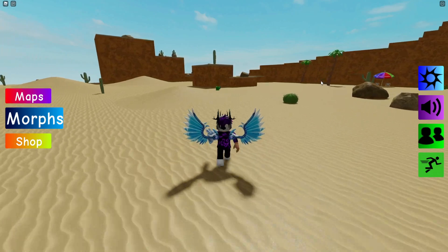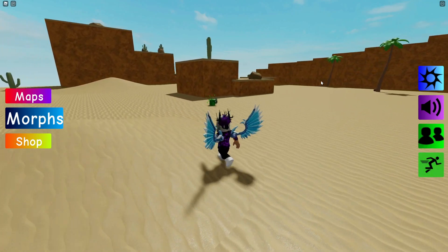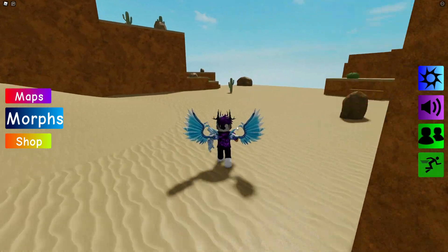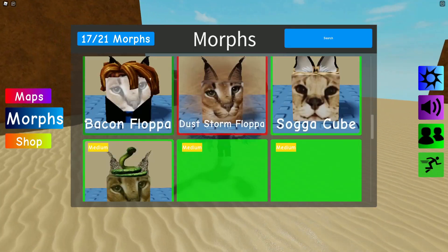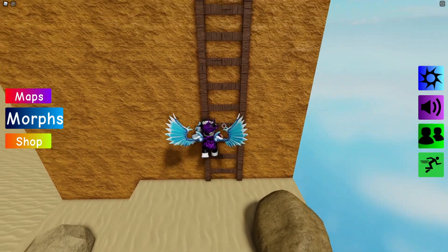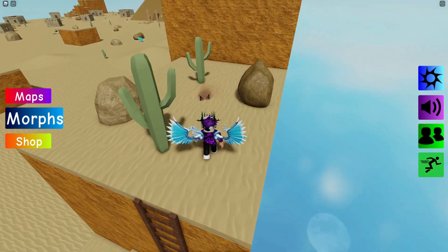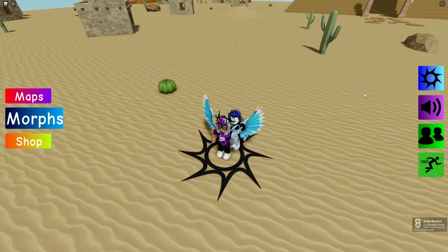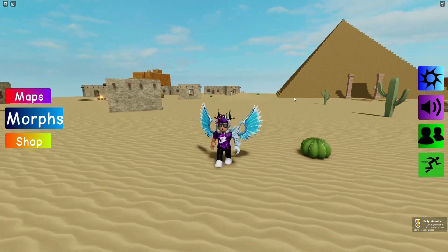Go back to spawn and then come in this direction. For the Dust Storm Flopper, it's quite simple — I don't think any of these floppers are that hard to get. Just go straight up and you guys can find the Dust Storm Flopper.